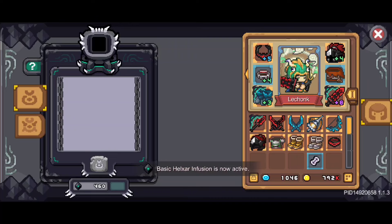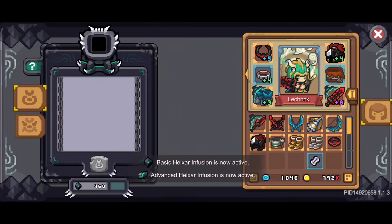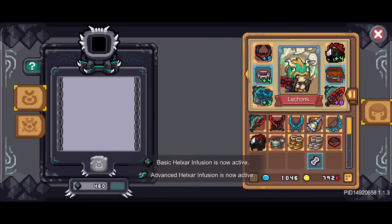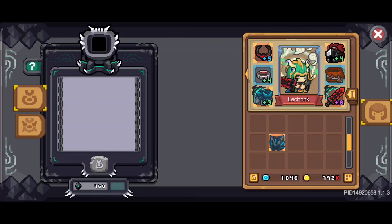The way it works is almost the same as when you upgrade equipment. Just put your equipment and enchant it — you need Hellair stones. There are regular stones and advanced stones. The only difference is the rate to get a superior grade.